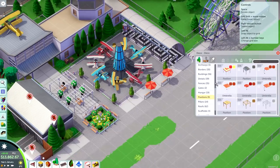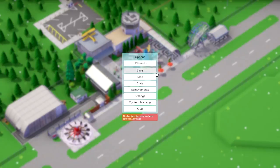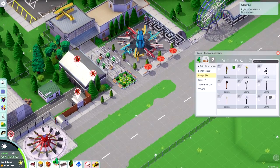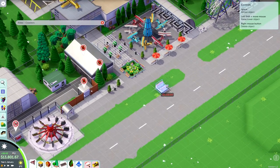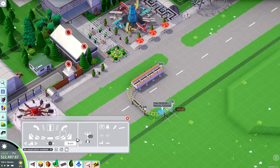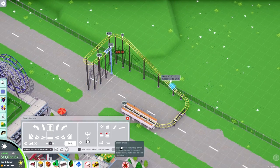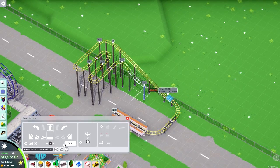Here's the coaster - it's a wild mouse. These things just work so well in this game. It always helps to make them go down on a very gentle slope on the hairpin turns, so each section of the hairpin is a little bit lower than the one before, because in real life these are also built on a slight incline. You can see the turns go down a little as they go.